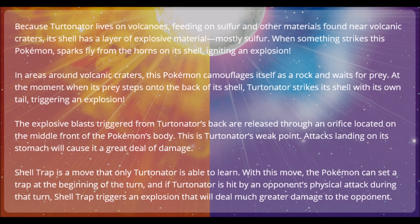There's an orifice located on the middle front of the Pokemon's body — this is Turtonator's weak point. Attacks landing on this stomach will cause a great deal of damage. That makes sense because he's turned away from us in-game, so maybe you have to get him down to a certain amount of HP to get him to turn around and hit him in that hole.